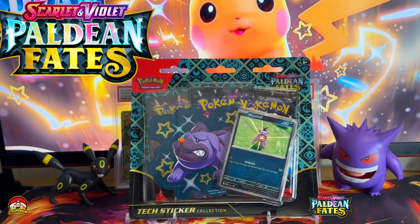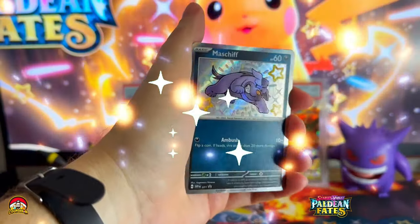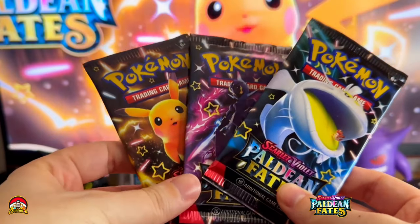Three pack blisters — are they worth it? Let's crack it open. Eat Mastiff sticker, Lean Shiny Mastiff promo card, and a QR card for Shiny Mastiff. Three Paldean Fates packs — let's see if it's worth it.